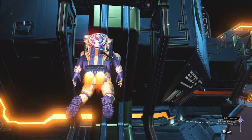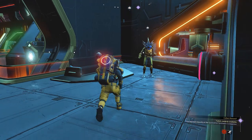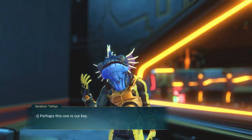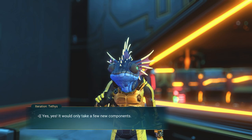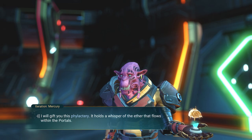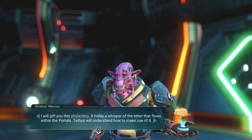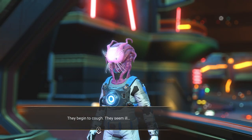Jump into your ship and travel to the anomaly. Go and find Thetis, which should be found near the teleporter room. They will tell you they can fix the sentinel for you, but just need some materials. Talk to Mercury first — they will give you a portal phylactery.